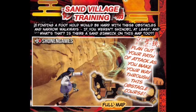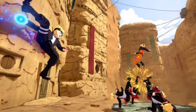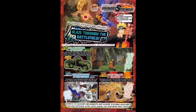The Sand Village training map feels like the easiest one. Finding a foothold would be hard with obstacles and narrow walkways, and there might even be a sand gimmick on the map. It looks super small and you're forced to go one way or the other, so you could easily defend but have a hard time getting across from one side to the next.